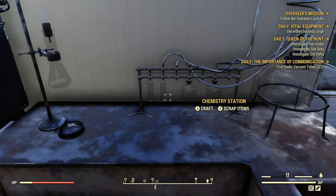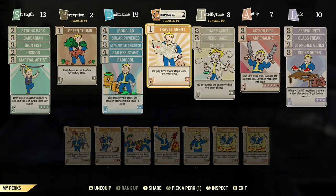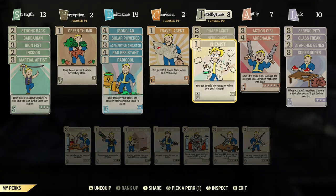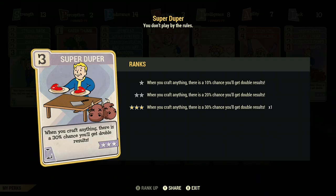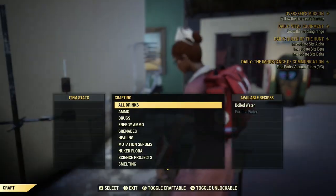What I use to get the most out of my stuff when making chems and aid are these two perk cards: Chemist, which you just need one in Intelligence — you get double the quantity when you craft chems. And then Super Duper, which has 10%, 20%, and 30% depending on your rank. When you craft anything, there's a 30% chance you'll get double the results. So if you've got Chemist on with Super Duper, instead of getting two, you could get three.